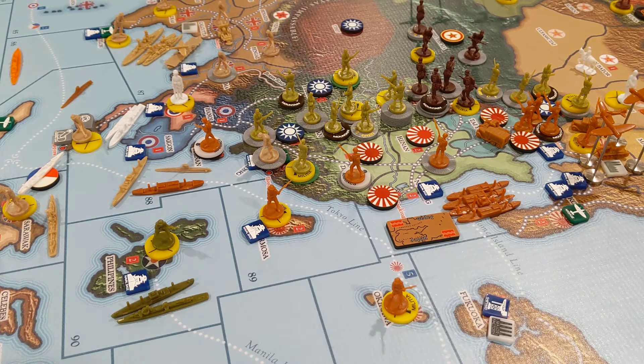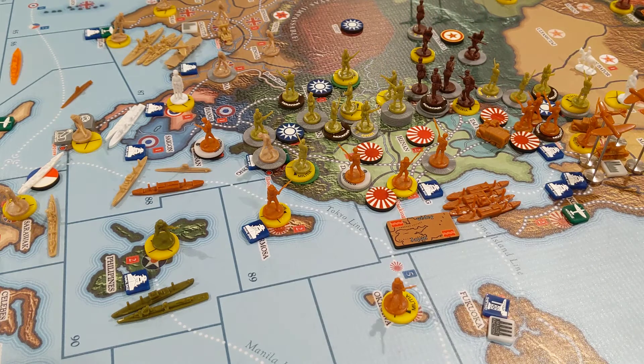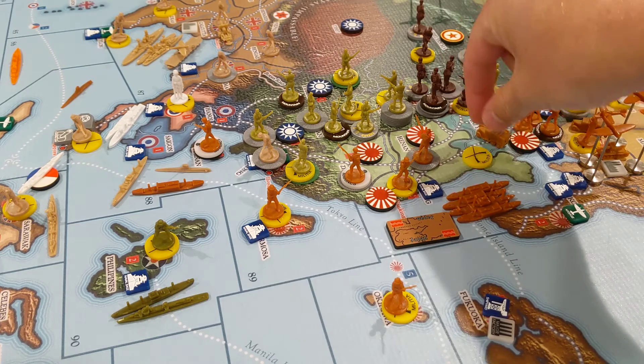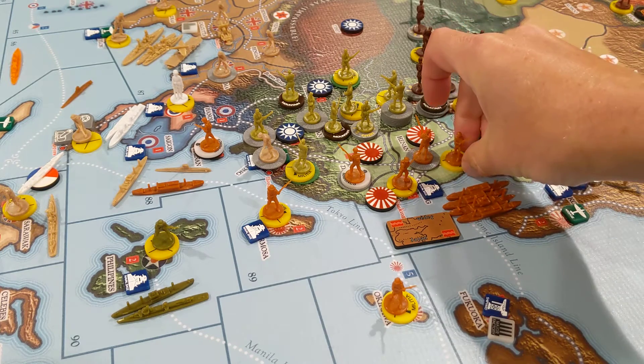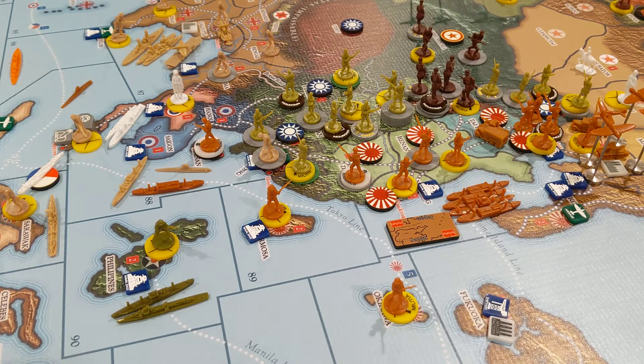Now I'm going to place units. I'm getting the militia first — that was six bucks for the militia — to start building up our defensive forces. I'm only building these in the territories that I had since the start of the turn. I'm not sure whether you can build militia in areas you just took, but I don't think you can, so I'm not going to play it that way. Those are the three places I'm building militia.